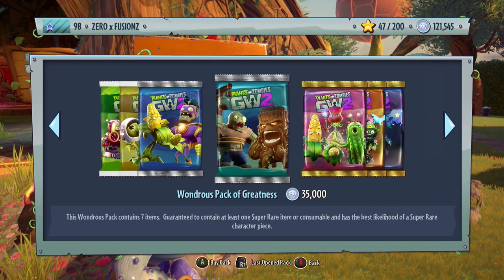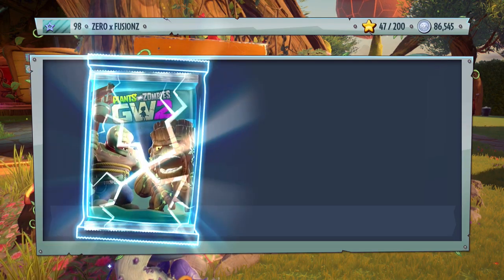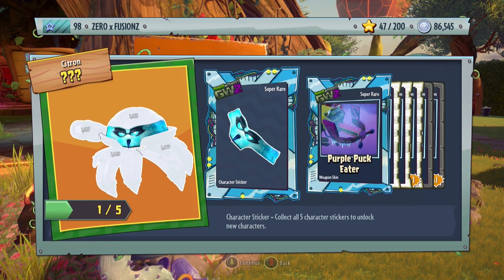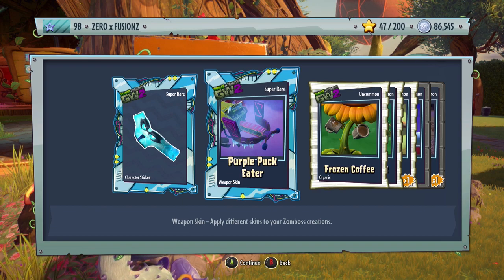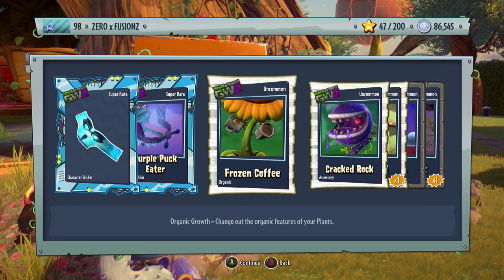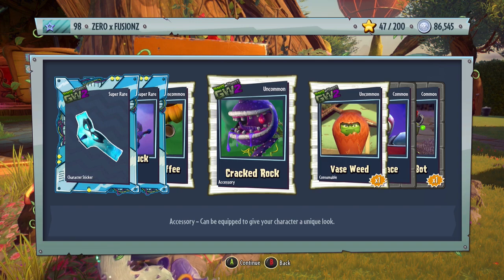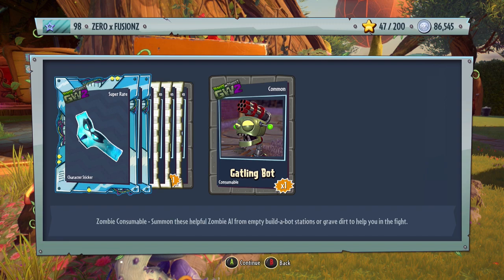If my math is correct I can open another Wondrous Pack of Greatness and then a Character Pack. In the Wondrous Pack we get a piece for Electro-Citron, the Purple Puck Eater for a frozen All-Star variant — maybe the Hockey Star or Goalie Star — Frozen Coffee for the Sunflower, Cracked Rock teeth for the Chomper, a Vase Weed, Brave Face Tattoo, and a Gatling Bot.